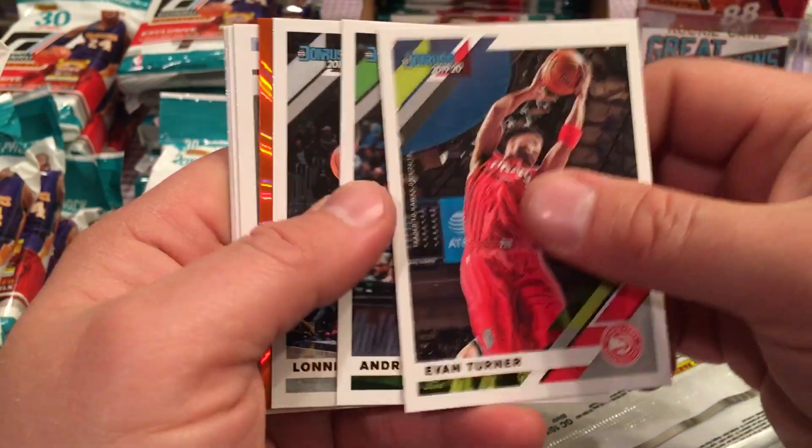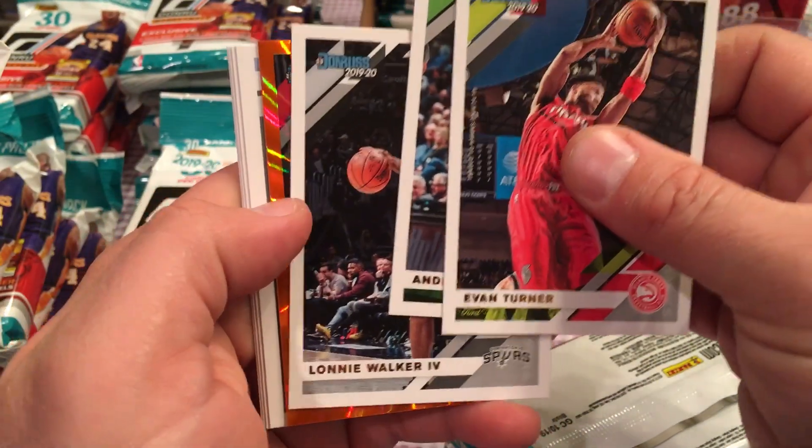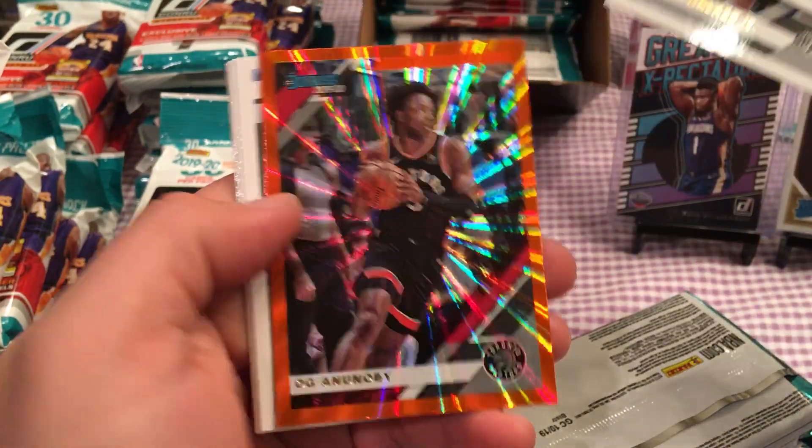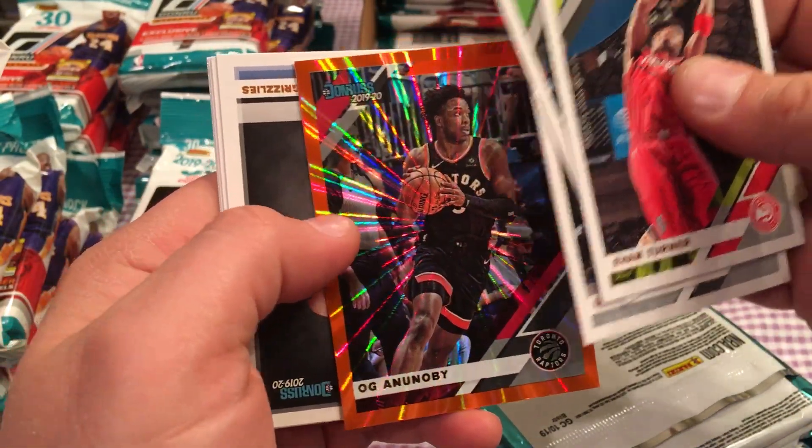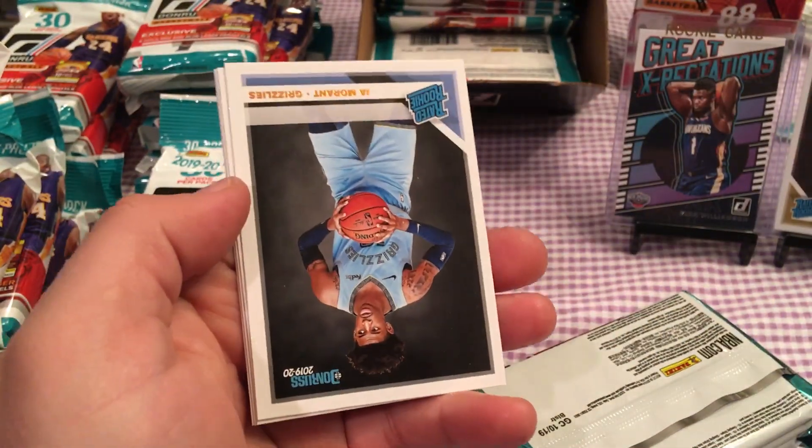We got a parallel here — Andrew Wiggins, Lonnie Walker IV. It'd be so sweet if it's a Rated Rookie. And it's not. But they look so cool, these inserts. OG and Newby.